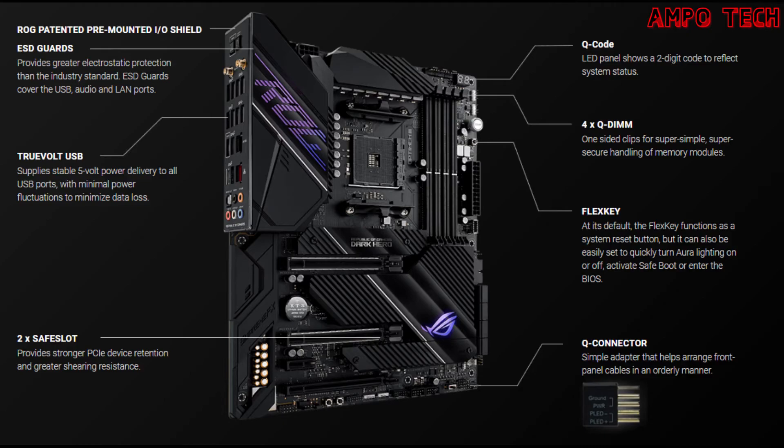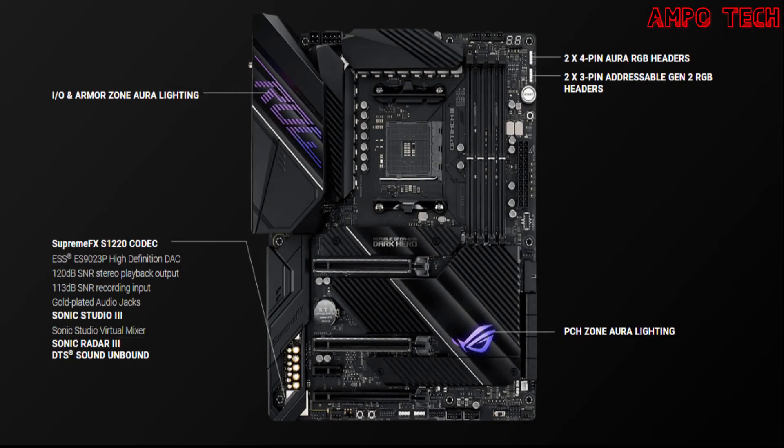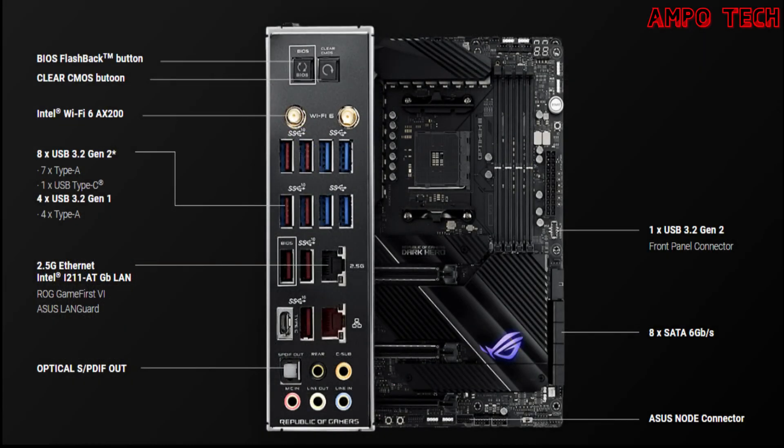The DIY-friendly design includes a pre-mounted I/O shield, ASUS SafeSlot, BIOS Flashback, and premium components for maximum endurance. For personalization, it features ASUS exclusive Aura Sync RGB lighting including RGB headers and addressable Gen 2 RGB headers.